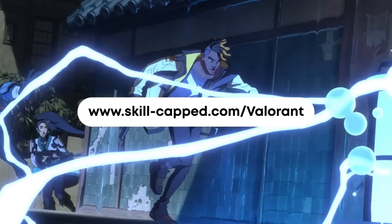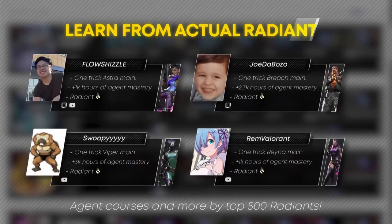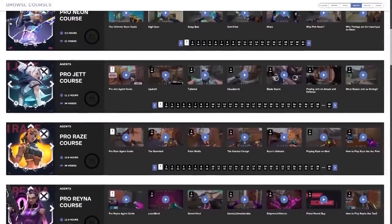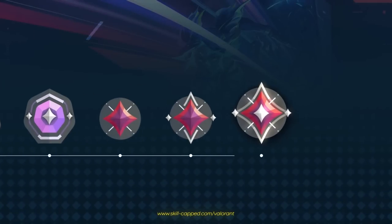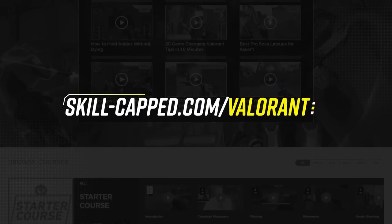Before we get into the video, if you're looking to play any of these agents at the top level, over at SkillCap.com we have a bunch of agent-specific courses made by actual Radiant one-tricks. These are top 500 players that literally have thousands of hours on one agent alone, sharing everything they've learned with you. This is by far the fastest way to build agent mastery in Valorant, so if you're really looking to improve fast, be sure to check out SkillCap.com.